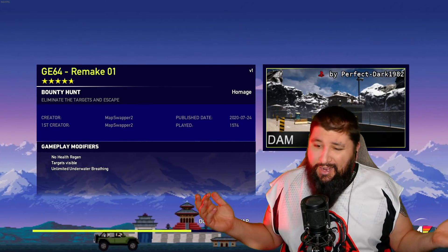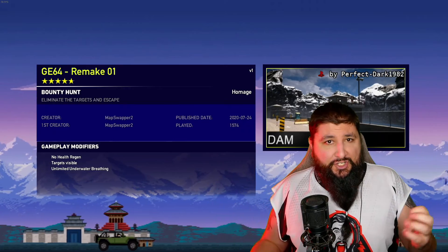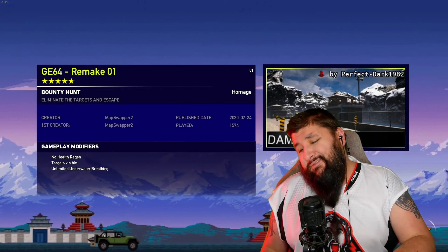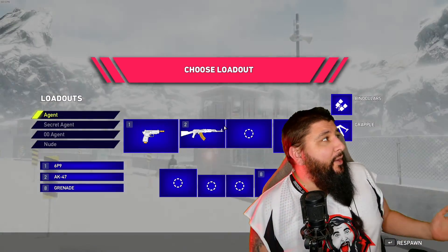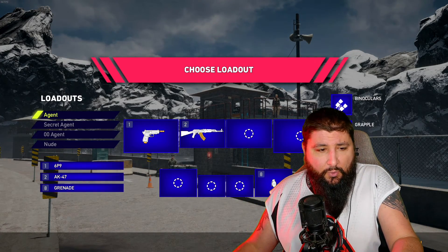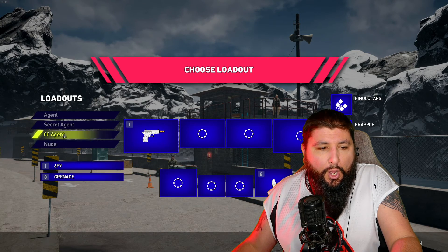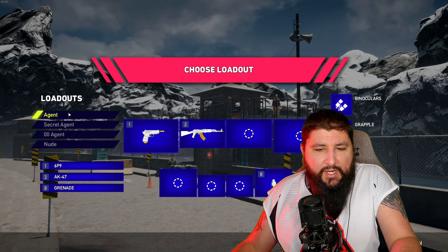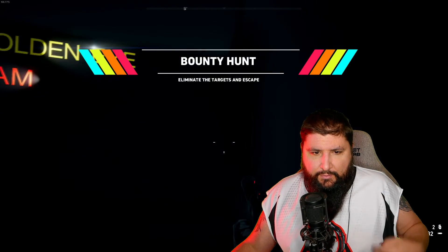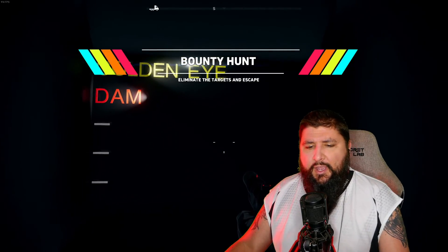I don't know what side of the screen I want to be on yet. We're just gonna have to wing it and find out because we're going in fresh — unprepared. Choose loadout. I could be different agents with different guns. I want to have all the good stuff. The objective says: eliminate the targets and escape. It's a bounty hunt mode.